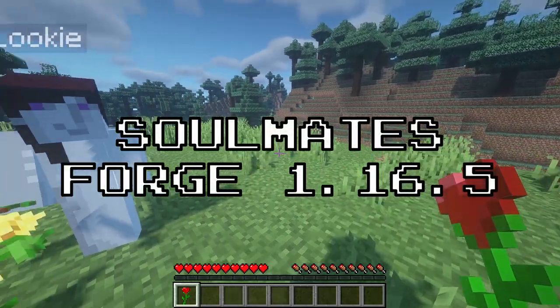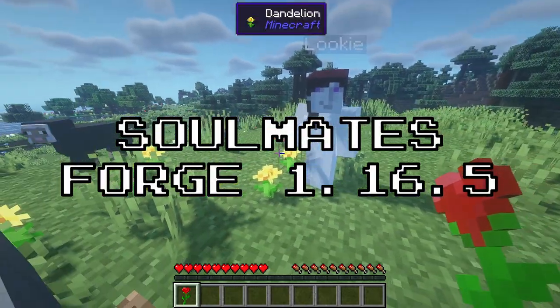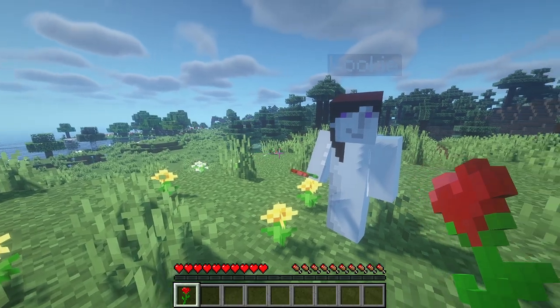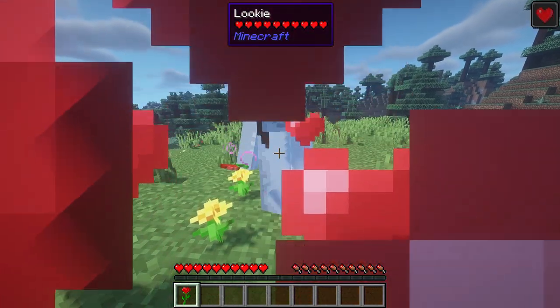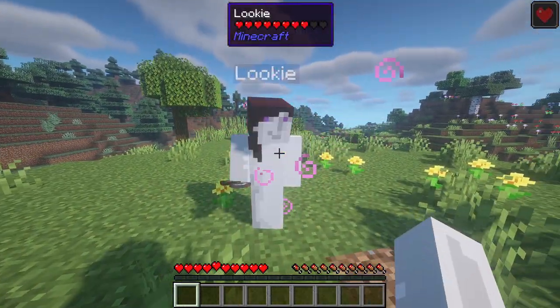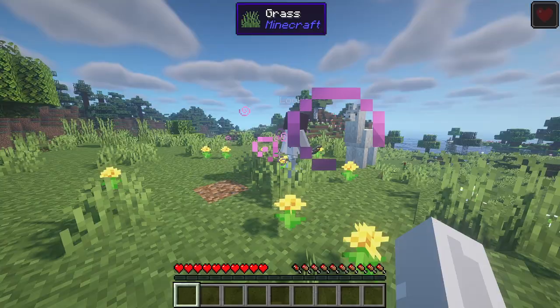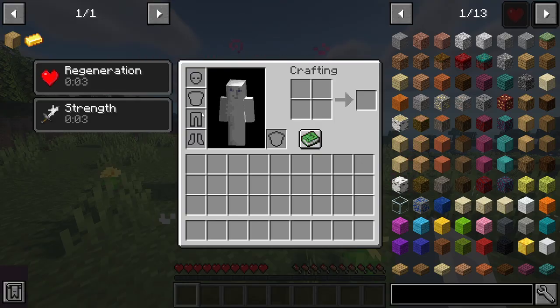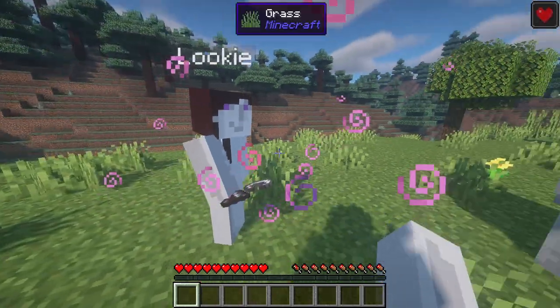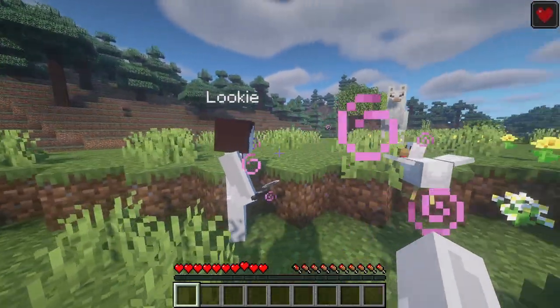After that, we have Soulmate. This mod allows two players to join a relationship simply by giving roses to each other. When two players are bonded, they can get a regeneration buff when they're near each other, extinguish each other's flames by left-clicking on them, and get a strength buff when their soulmate gets hit. You can also right-click on your partner to teleport them back to you. Overall, it's quite a nice mod to have when you're playing on a really dangerous modpack.